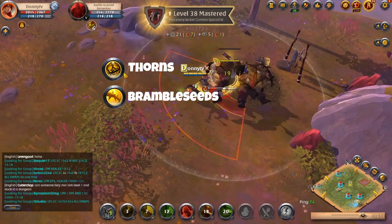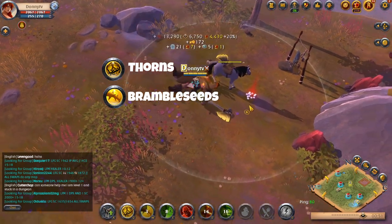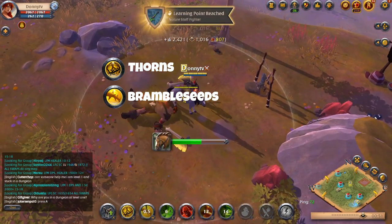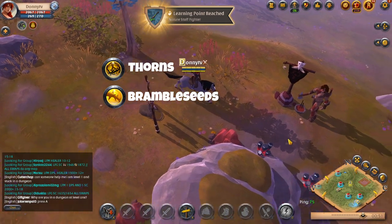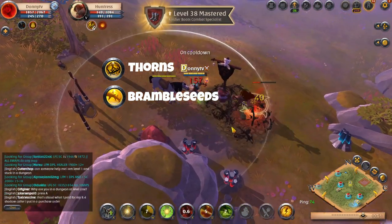Every auto attack that you do while they are inflicted by thorns will increase damage per auto attack. For your W go with Bramble Seeds. This is a great way to do additional damage to your enemies. I recommend lighting your mobs up so you can hit multiple targets. Bramble Seeds will also knock your enemy into the air, which will be a great way to interrupt any incoming damage or crowd control.